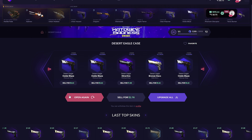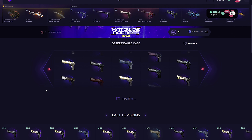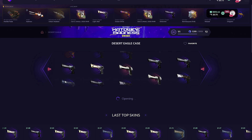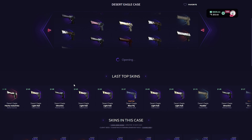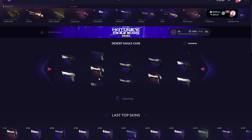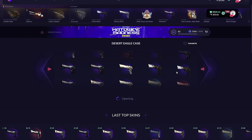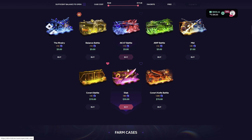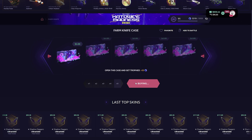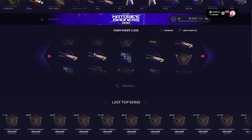Okay, what the heck is this? We need that — okay, profit! This is cool profit. The orbital... okay, let's go. There's a farm knife — yep, yep, yep. Let's open a farm knife case, because if we hit it, it will be worth more.